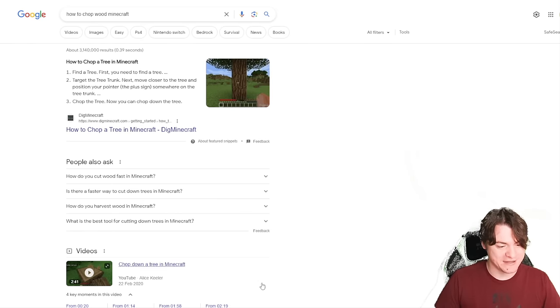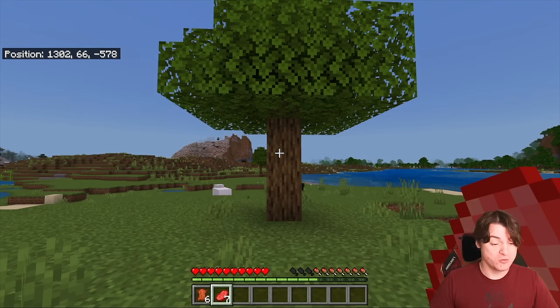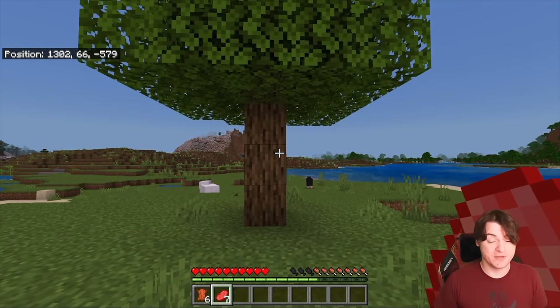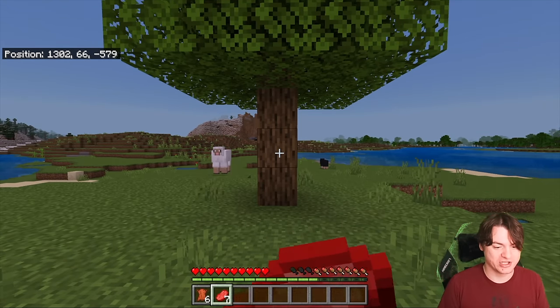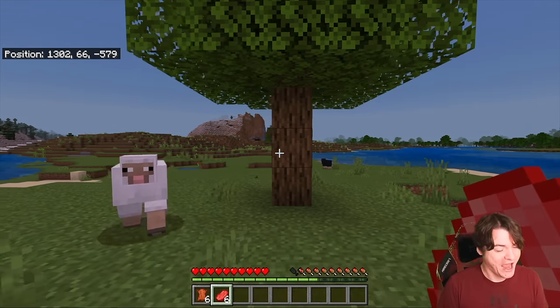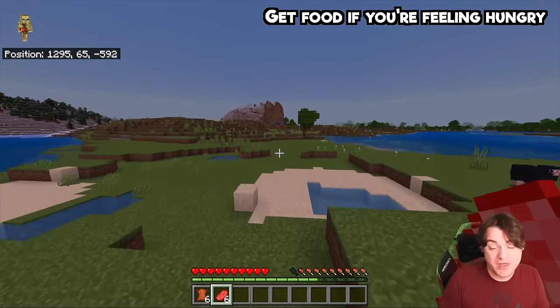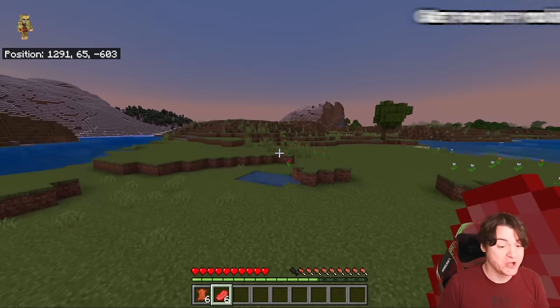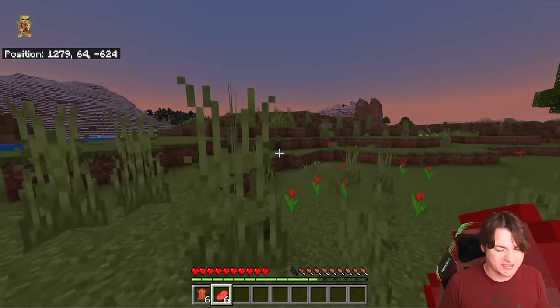They don't recommend getting gloves first. But the problem with doing it this way is that when you go to do that, it doesn't always work. I'm trying to chop the tree but I'm eating meat instead — the game is telling me I'm hungry. And honestly, you should listen to your body. If your body says you're hungry, that means you can't chop down wood. If you're hungry, your wood chopping is just not going to work correctly.